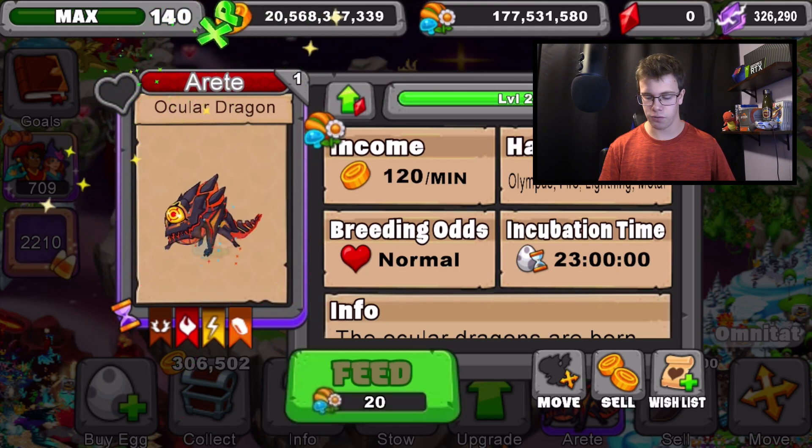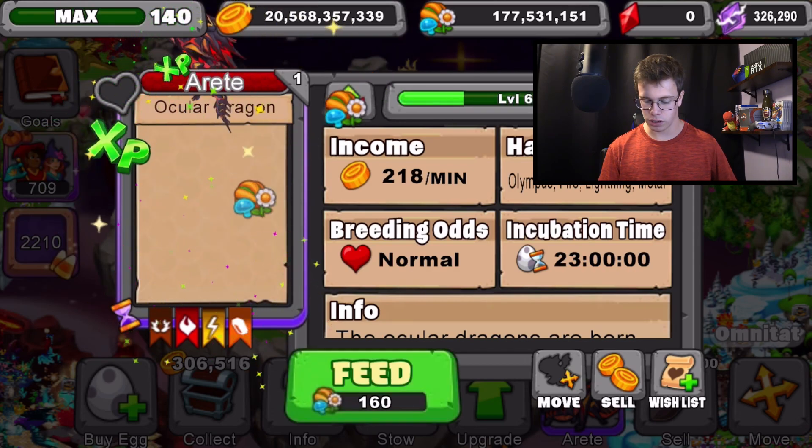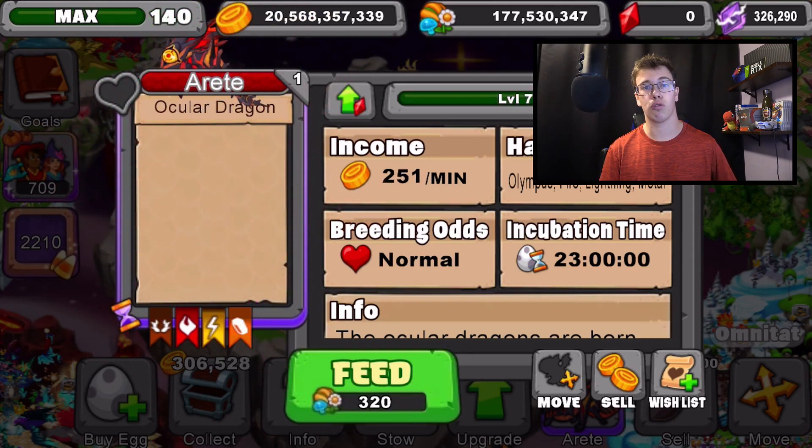Here you go — Ocular Dragon in Dragonville at level one. We'll take it to level four for its teen form, then level seven for its adult form. You can see right here level four for its teen form, and the adult form looks pretty cool.